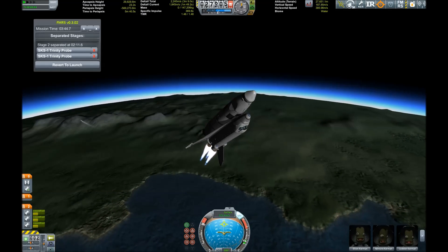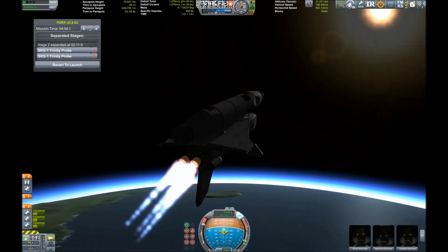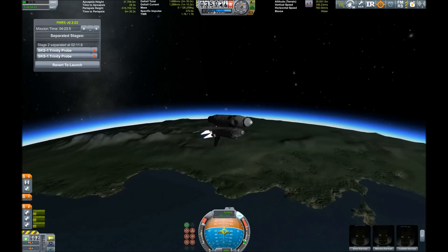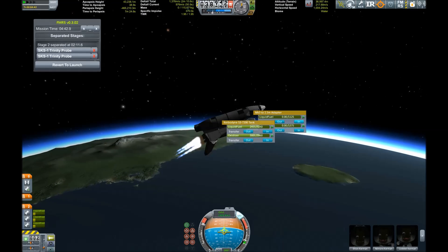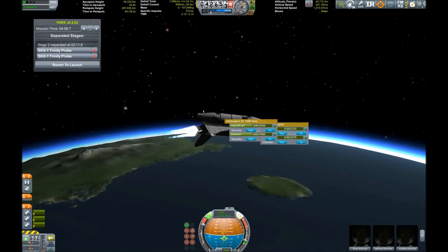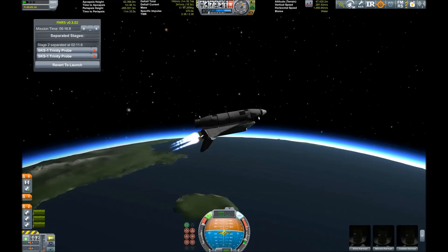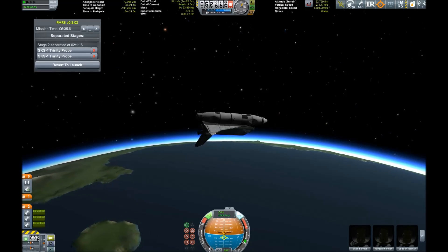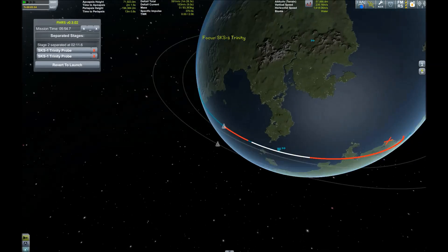On the left side you can see Stage Recovery, a flight manager plugin I picked up a few weeks back. Both boosters are designed so that when they drop, they have a small probe core on board, and when you open the parachutes they are centered on the center of mass and should glide safely down to water on Kerbin.